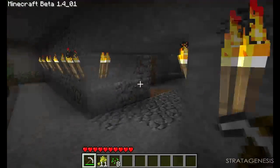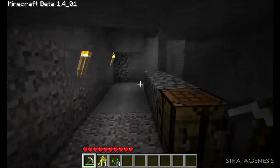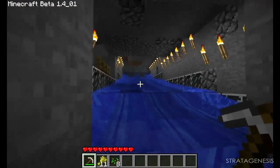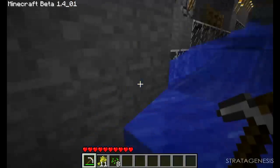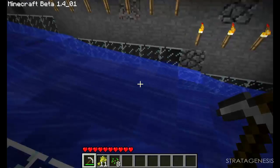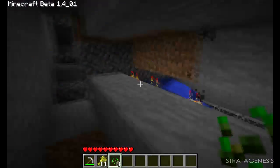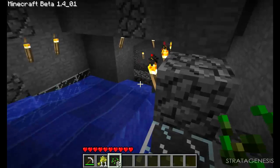On the other side we have a wheat factory, and this thing is actually running right now because I guess one of us pressed the button and forgot to reset the mechanism. Basically you farm, you come through here, you till the land, you plant your seeds, and when they're all grown you can press the button down there and the water strips them from the land and actually brings them to the collection point up there.